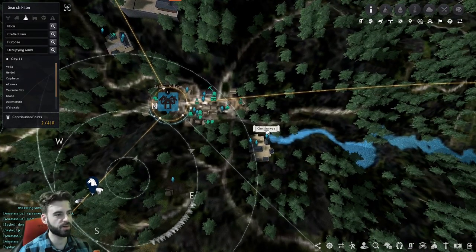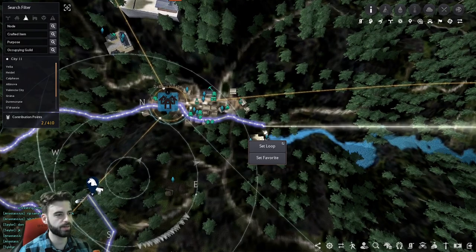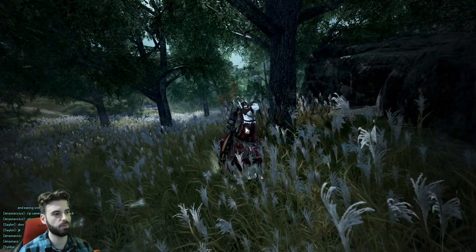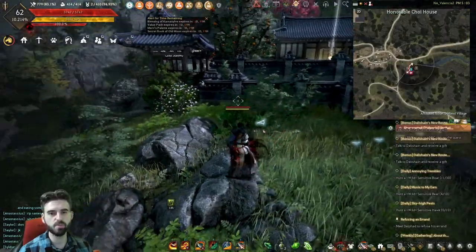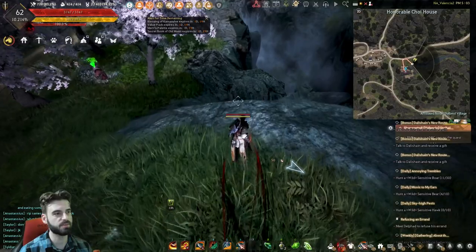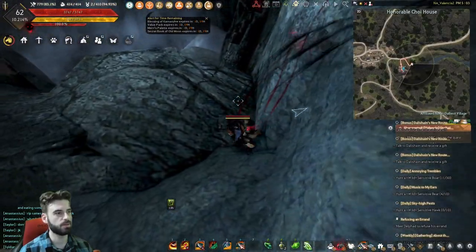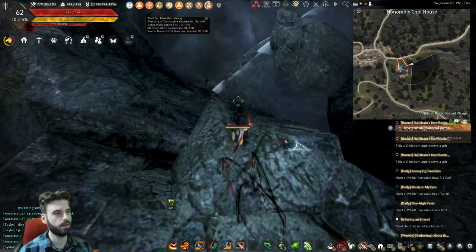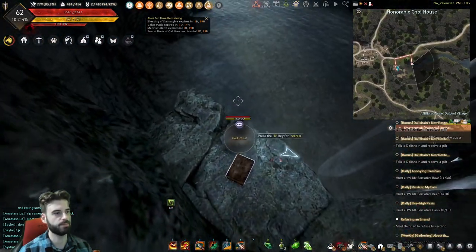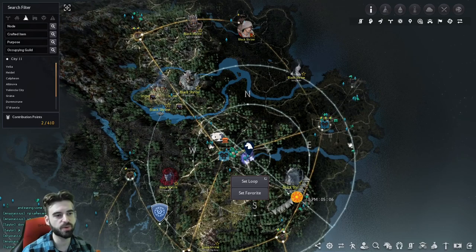For the final chest in this section, head to the building just to the east of Dalbal Village. From there, slowly work your way falling down the waterfall, staying to the left side. Just slowly drop down ledges a little bit at a time, and eventually you should see the chest sitting right there. With that, we've gotten all of the chests sitting between these two rivers.